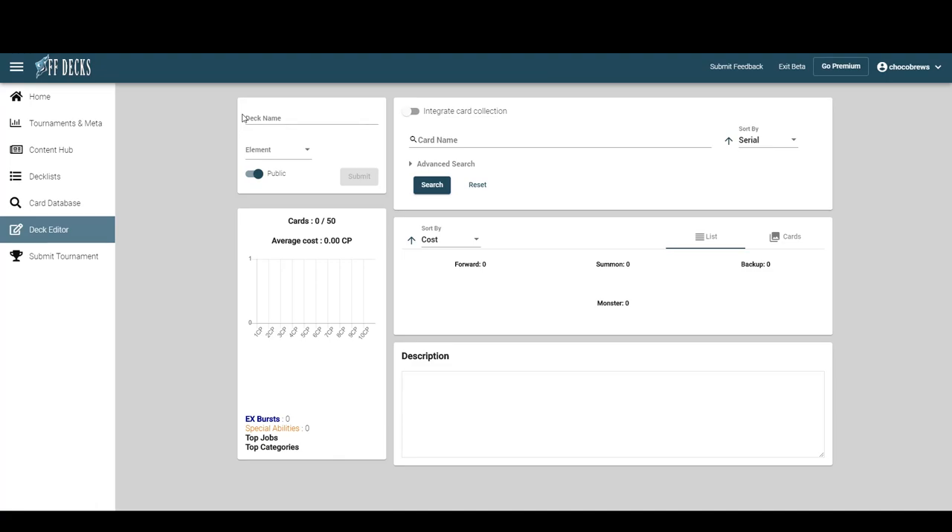Some options are better than others, but before we begin we are on FF Decks, so step one is private. Let's go over what we're actually going to build. First option is wind/lightning.